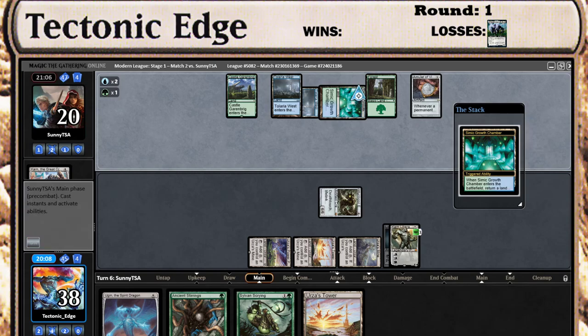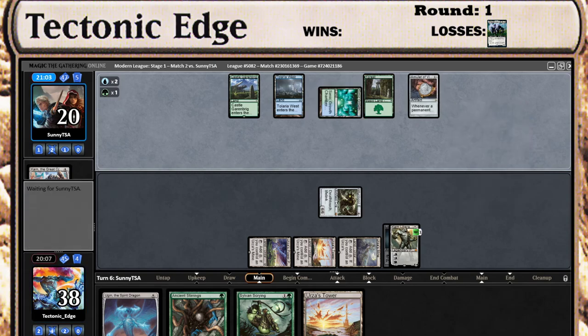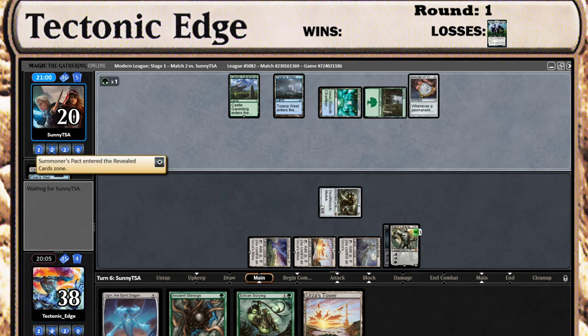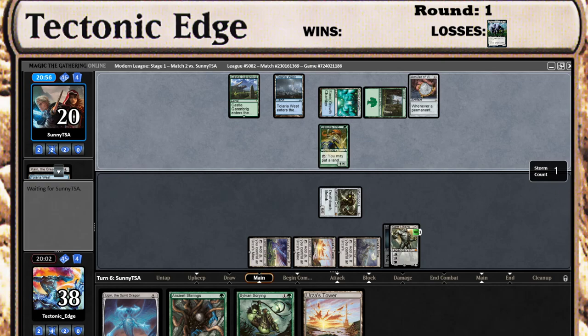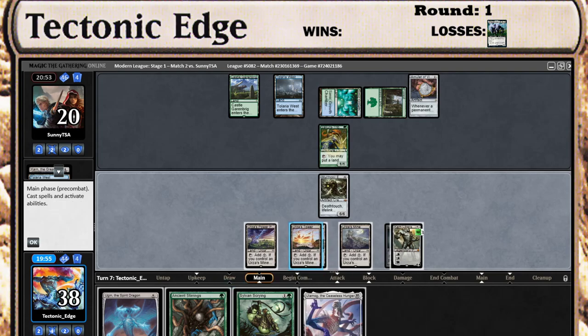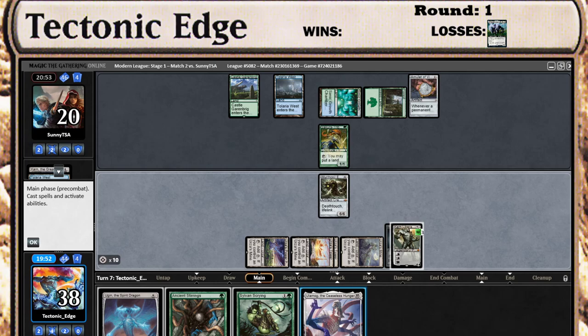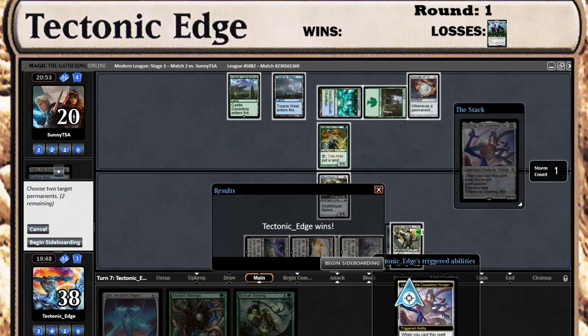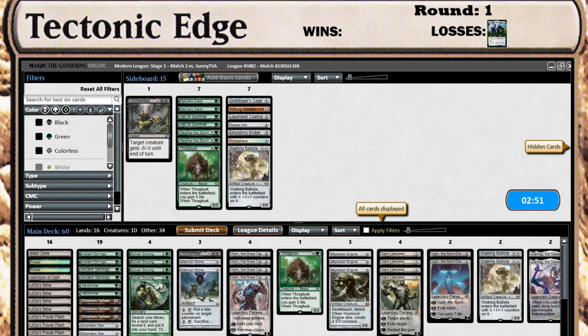Of course if he has a third Karn Great Creator he can still get that back and shut us down. Here he should be going for Primeval Titan if he has it. He's transmuting a Tolaria West. Is he setting himself up for next turn? Very good draw — yep, he's just going to scoop to that. That was going to be a hard comeback for him, but this is not an easy matchup for us, especially if he's running the Karns.